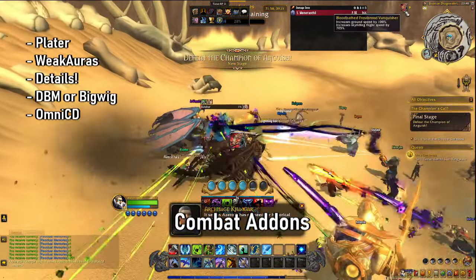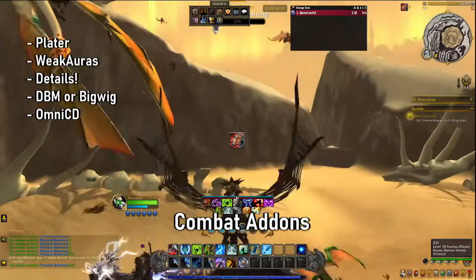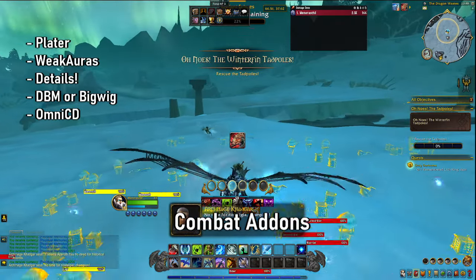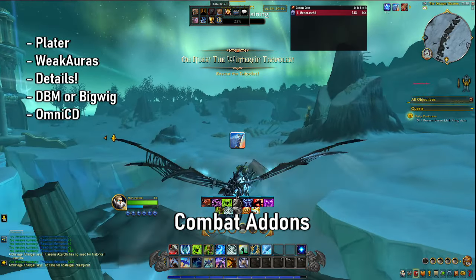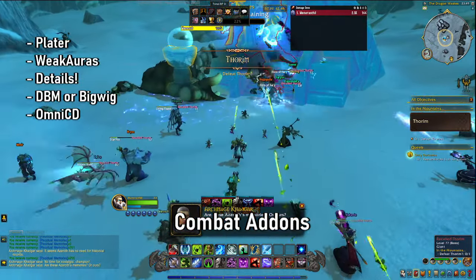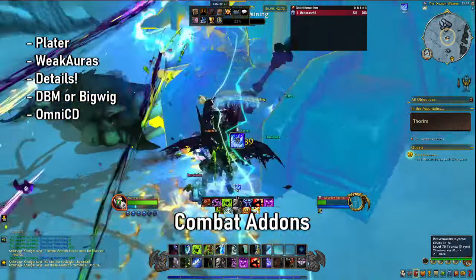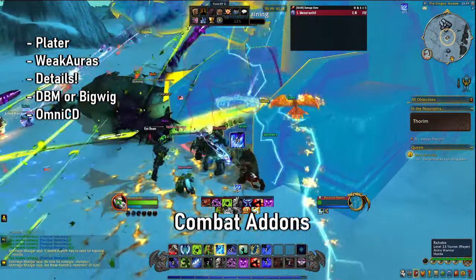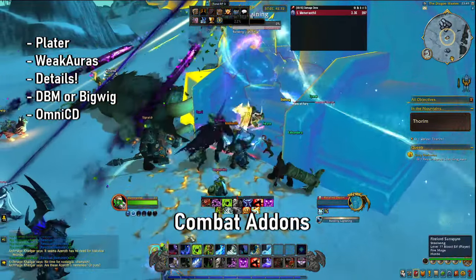It helps you a ton because it gives you a massive boost in terms of immediate feedback on what's going on. For example, I can see I'm flying — that's maybe not necessary, and you can control and remove all of these things. You can set them up as much as you want. I'm going to be honest — with Plater, Weak Auras, all of these things, I am not good at setting them up. This other YouTuber, Quasal, sets up fantastic profiles for pretty much everything. It's way better for you to follow his profiles than to listen to me try to explain how to set it up, as it's quite a process.